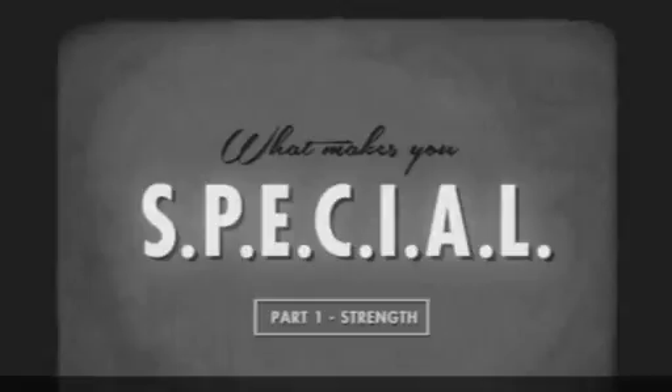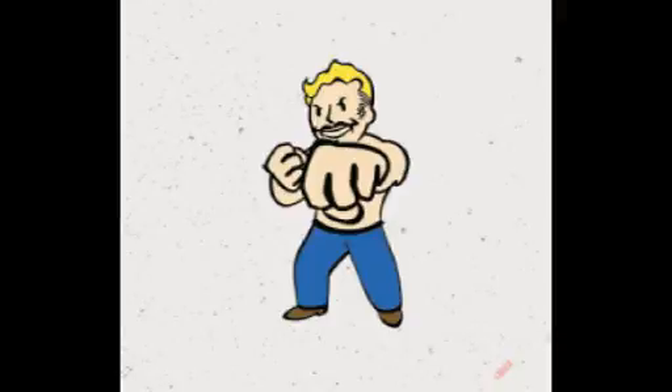The first perk, which you can get with just one point of Strength, is called Iron Fist. You get a bonus of 20 more damage with unarmed attacks — meaning no weapon equipped, just fists. There are five ranks to the perk, each one increasing damage by 20 percent, up to a maximum of 100 percent, which is double your base unarmed damage. Rank two gives you the ability to possibly disarm your opponent, which is a pretty awesome feature.